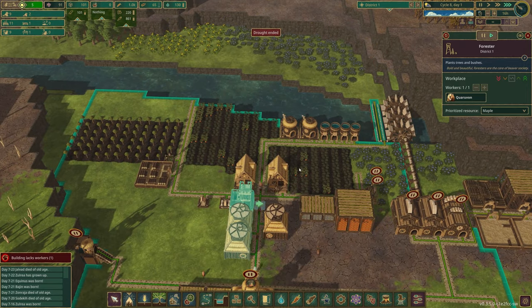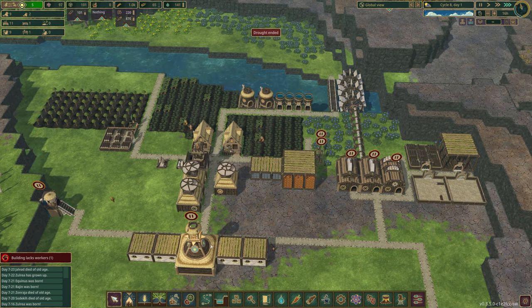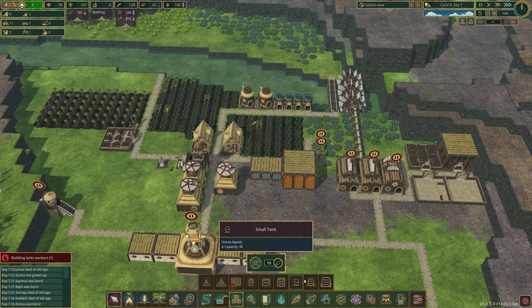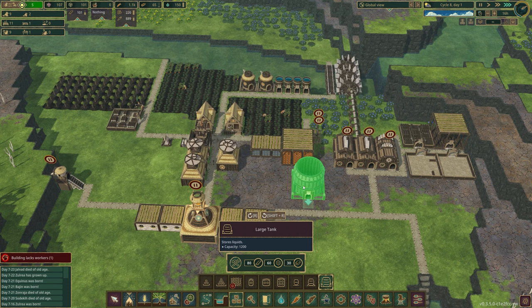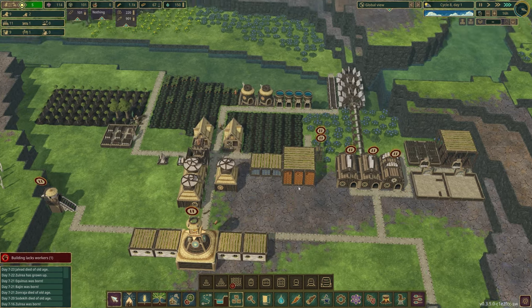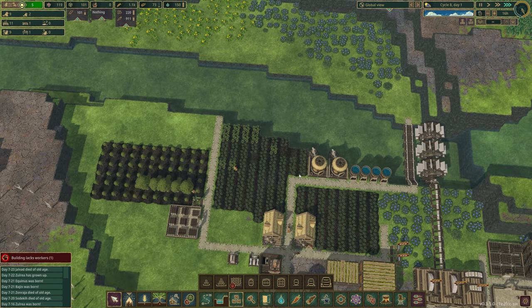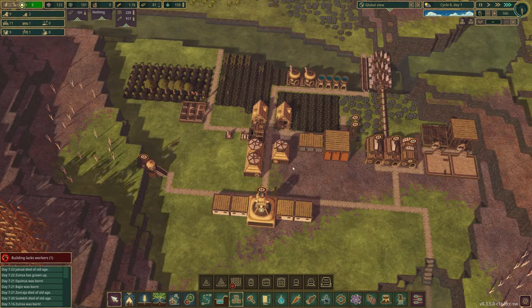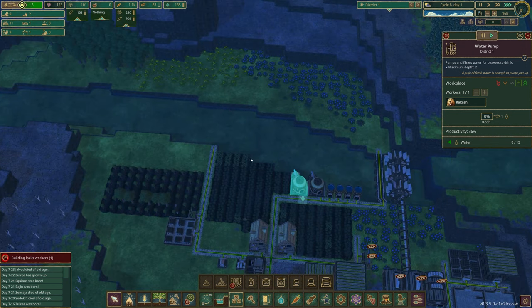First thing I want to do is sort out water. I've done some research while off camera and I've unlocked the big water storage. We can't make that because it costs metal bars. I actually want to make a design with this in mind but we're not going to use it just now. I want to make the water production on the water because we need as much real estate as we can get, especially for farming and trees. We don't need to put water production on the ground - we can put that on planks.